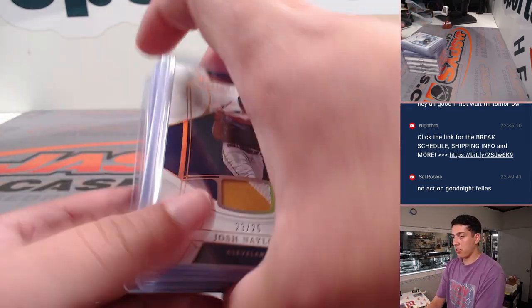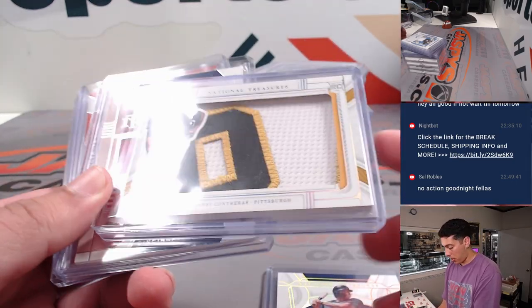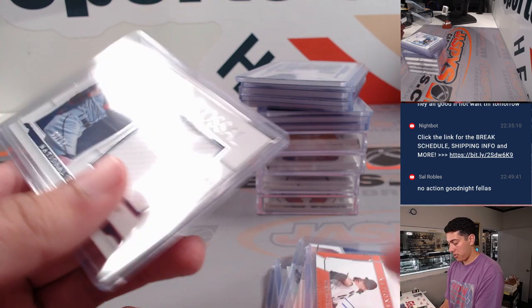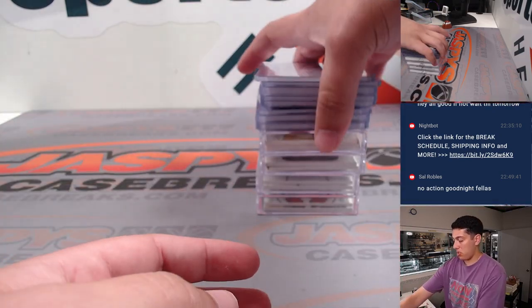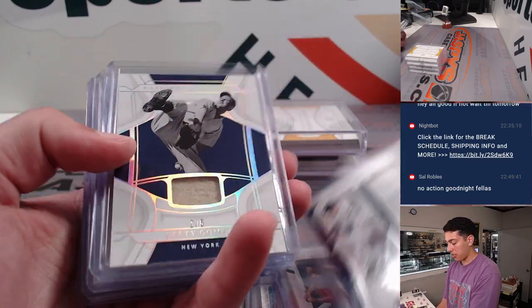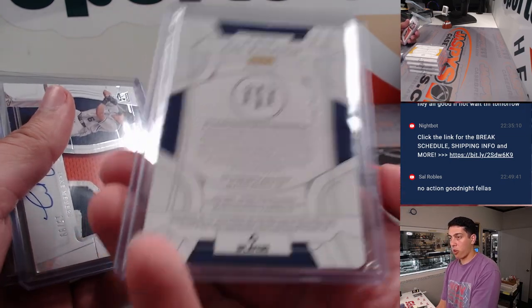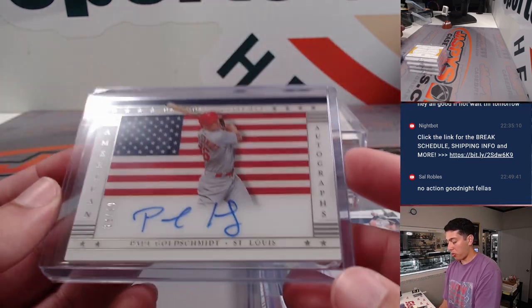Getting onto this next stack here: Josh Naylor, really nice patch of Willson Contreras, Barry Larkin Hall of Fame materials, Michael King, Lefty Gomez — that one is for the Yankees. Got a Cal Raleigh one-of-one printing plate rookie auto for the Mariners, Jake Myers, and a really cool American Autographs Paul Goldschmidt out of 49, on-card auto.